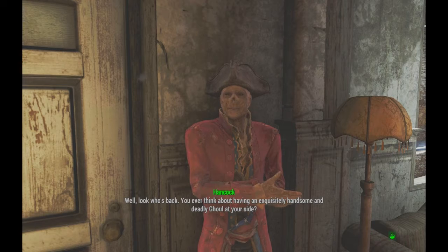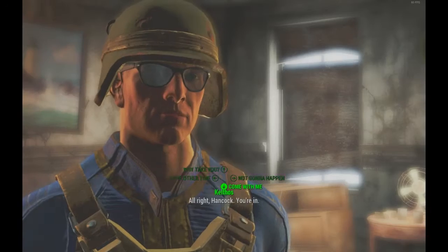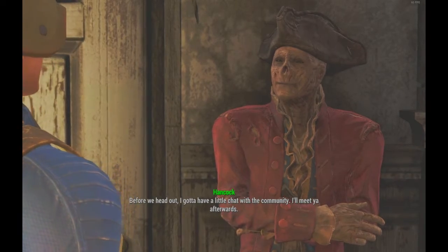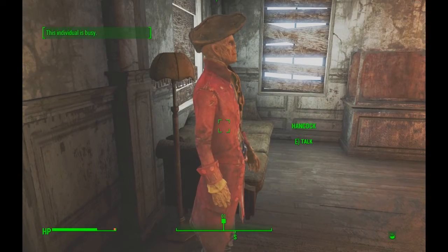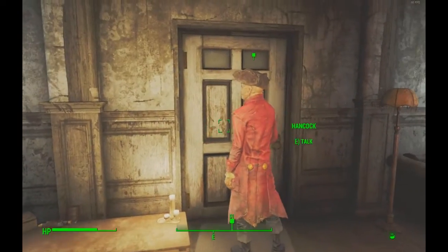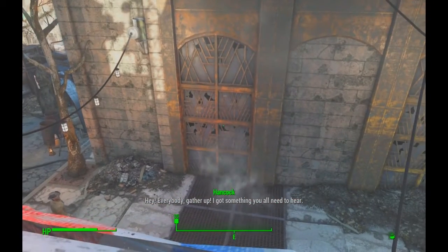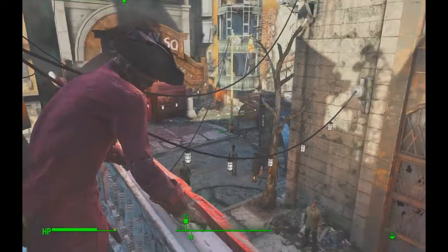I'm going to get him on my team and then send him back to Sanctuary, just so I can get him to talk to me about this quest. Hancock gives his community speech and then agrees to join. 'You're in. Before we head out, I gotta have a little chat with the community. I'll meet you afterwards.'